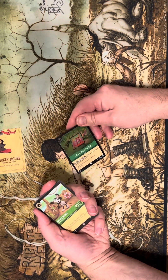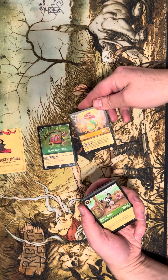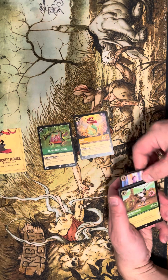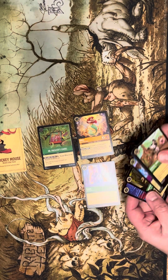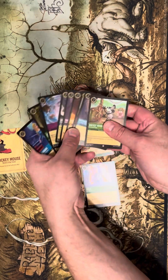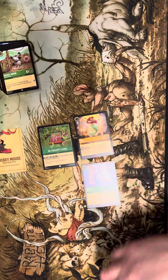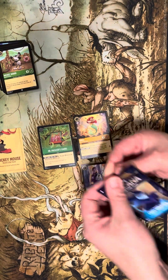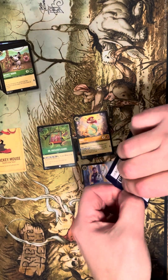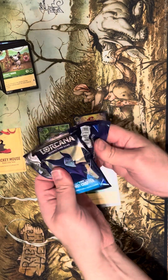Our foil is Dr. Facilier's Cards. Our first rare is Ariel — not bad. Hands is our second rare, followed by commons and uncommons. That's pack number two of 21. Ariel is about four bucks right now — not bad at all. Hands Quests for Three Lords — pretty cool.